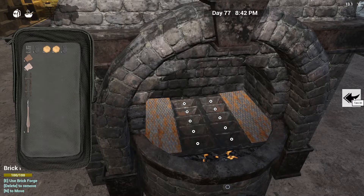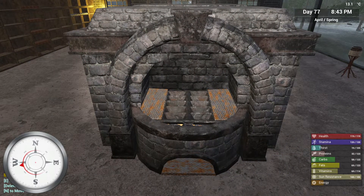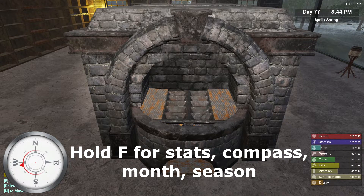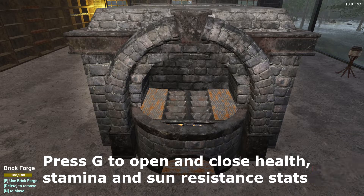You can just take all and everything goes into your inventory. Just to let you know, the F key still brings up all this information: your months, your day, the time, and your basic stats. And the G key will bring up your little stats at the bottom.